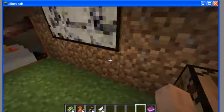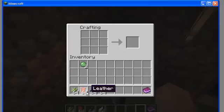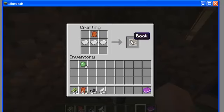It is books you can write in. First, you get paper like normal, and it actually gives you 3 right now — I didn't know that. But instead of making books the normal way, you can't just put papers again. You need a piece of leather. You can just put it anywhere, it doesn't care.